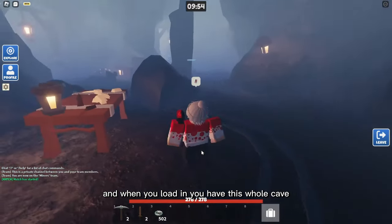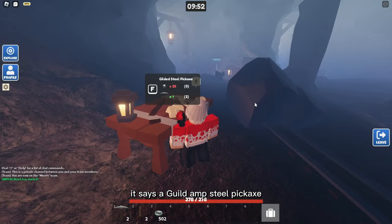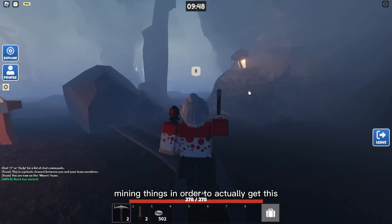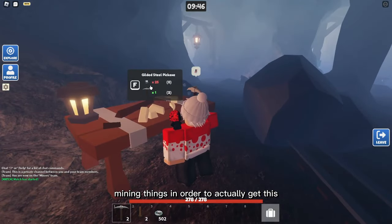But there is more to this event. When you load in, you have this whole cave. As you can see, there's a workbench here — it says a Guild and Steel Pickaxe. You can go around mining things in order to actually craft it.